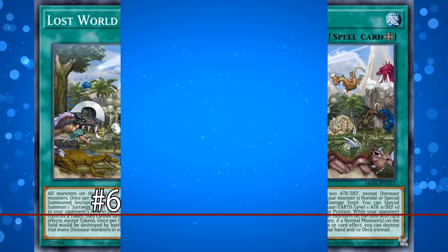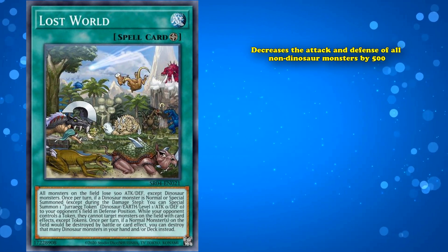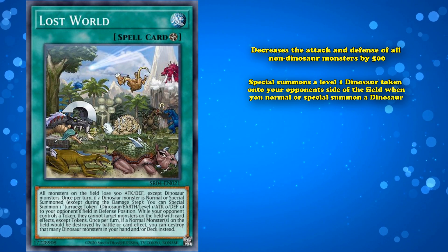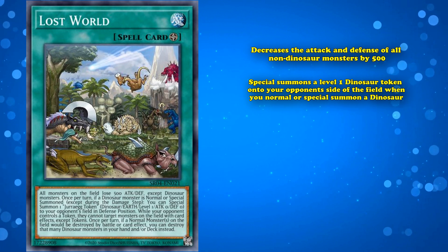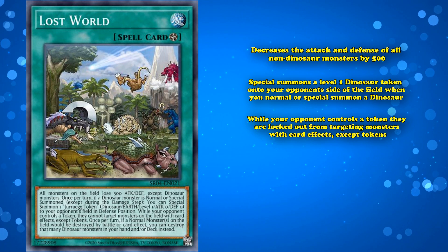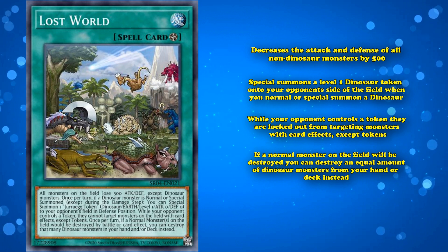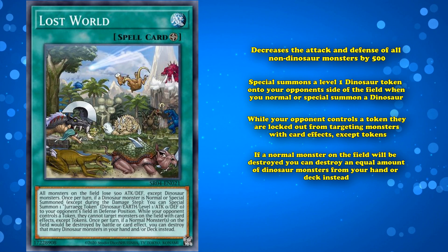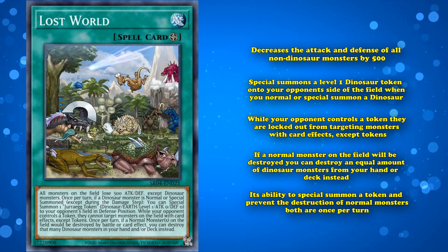And at number 6, we have Lost World. This is a field spell card for dinosaur monsters which decreases the attack and defense of all non-dinosaur monsters by 500, special summons a level 1 dinosaur token to your opponent's side of the field when you normal or special summon a dinosaur, and while your opponent controls a token, they are locked out from targeting monsters with card effects except tokens. And lastly, if normal monsters on the field would be destroyed, you can destroy an equal amount of dinosaur monsters from your hand or deck instead. Its ability to special summon a token and prevent the destruction of normal monsters are both once per turn.